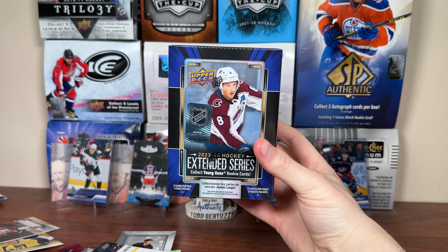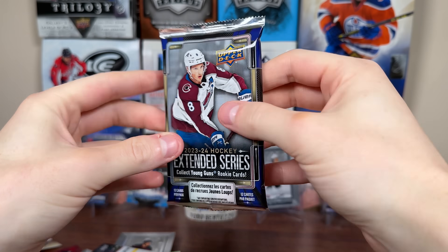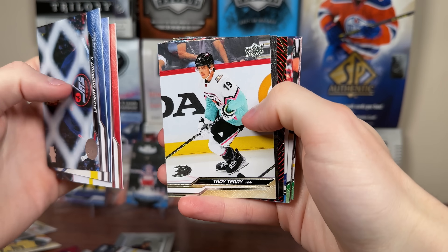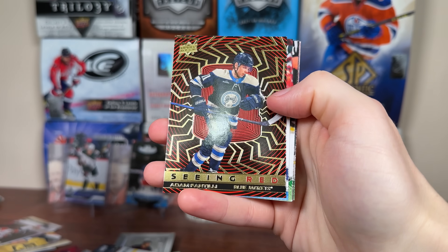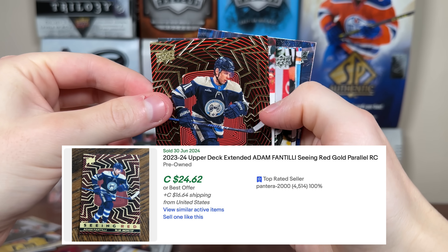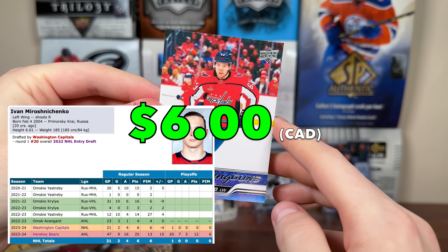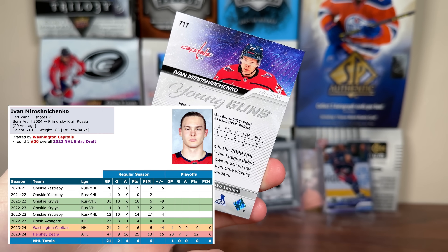Let's open up the final blaster of 23-24 Extended Series. Doesn't seem to be too bad an option — still like $10 a pack Canadian, which is a bit much. We should have a Seeing Red Gold in the first pack; it's pretty formulaic. We have Black Diamond Alex Tuch, and whoever the young gun is behind... there it is — Adam Fantilli Seeing Red Gold. That's pretty nice! And we have Ivan Roshnichenko Young Guns — Russian 20th overall pick in 2022, absolutely could be a top six guy. I'll take that.